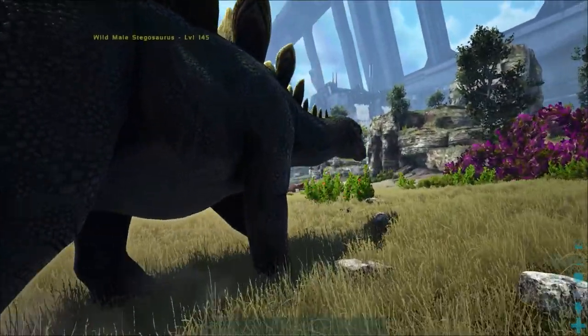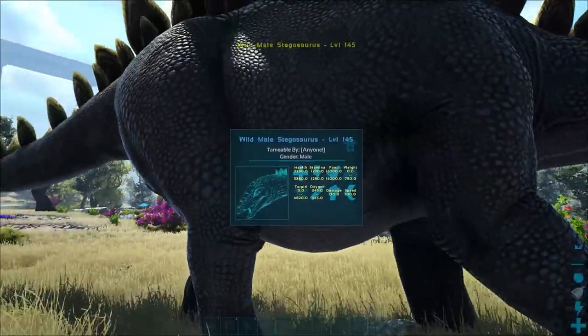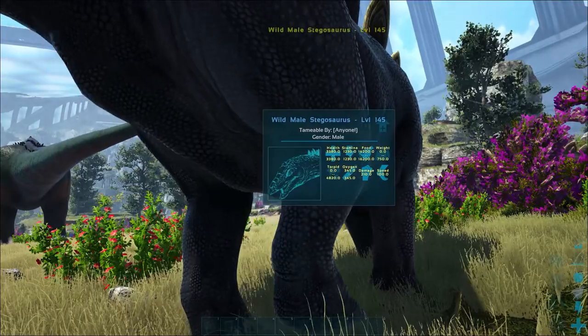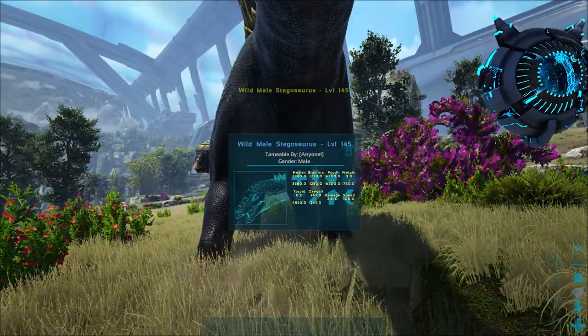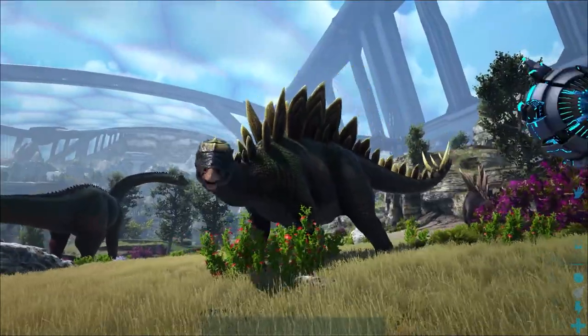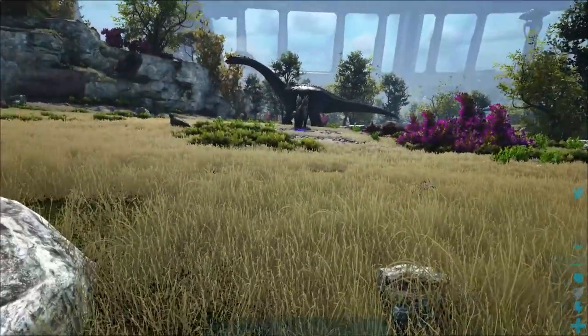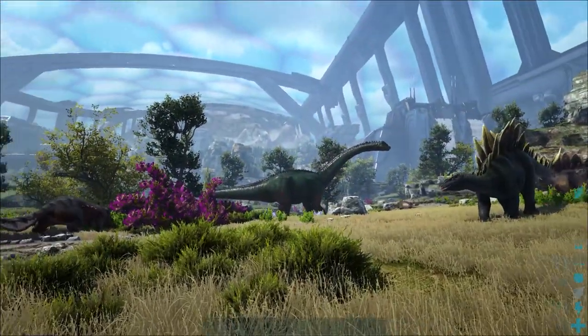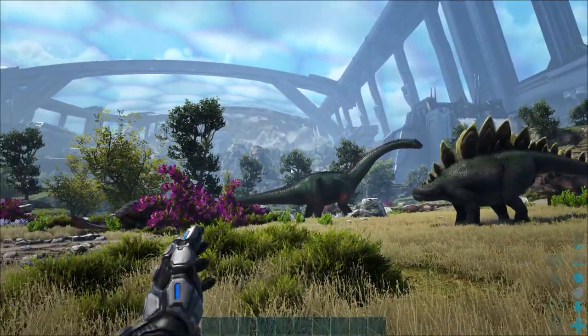You can weigh up whether a creature's worth taming. A level 145 is a good example — we can see it's got like 1600 points in food, so that's going to be a foodie. It may not be worth taming, but you can gauge how good a dino can possibly be. It's a cool ability that a lot of people forget about.